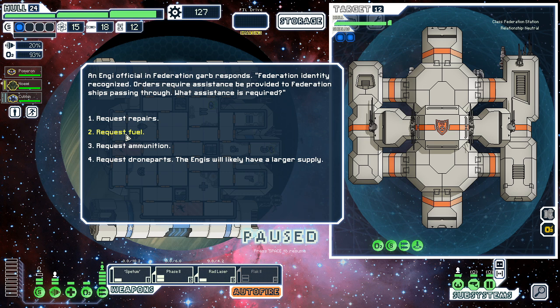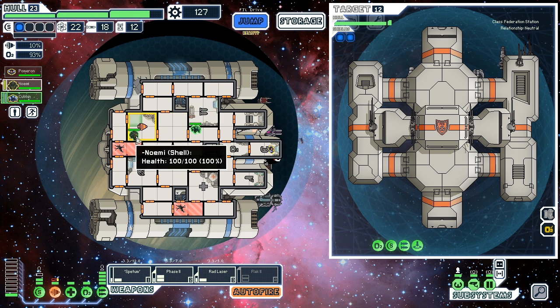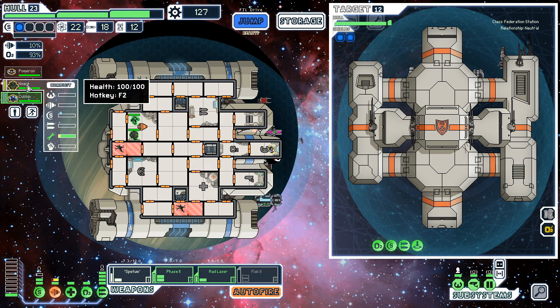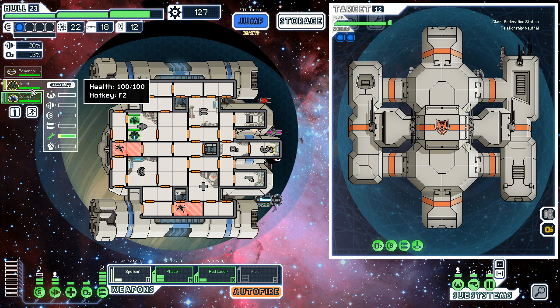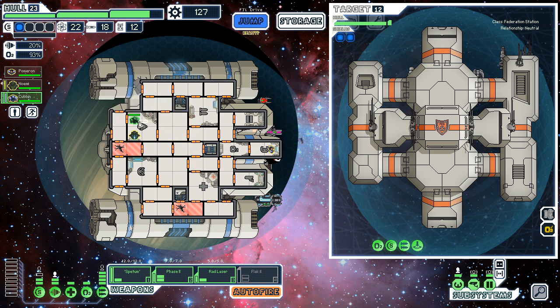Hey outpost! Drone parts - no, give me your fuel actually. Seven fuel is not bad. I'm getting a little tired of this - go help fix. He's pretty high up there. Three out of eighteen, sixteen out of seventy five. Close.